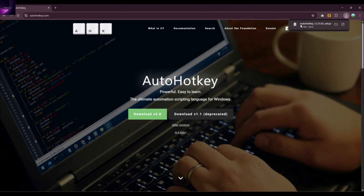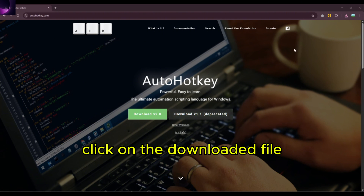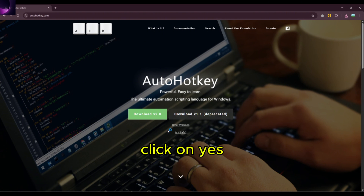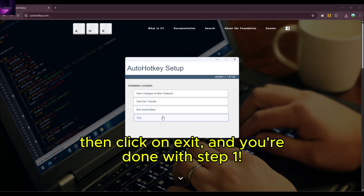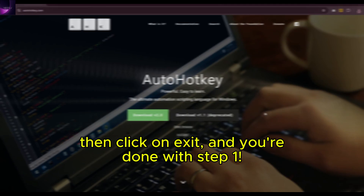After you've downloaded it, click on the downloaded file. Click on yes, then click on express installation. Then click on exit. And you're done with step 1.